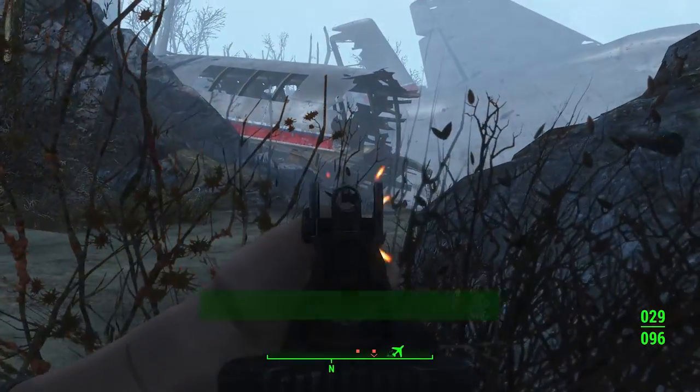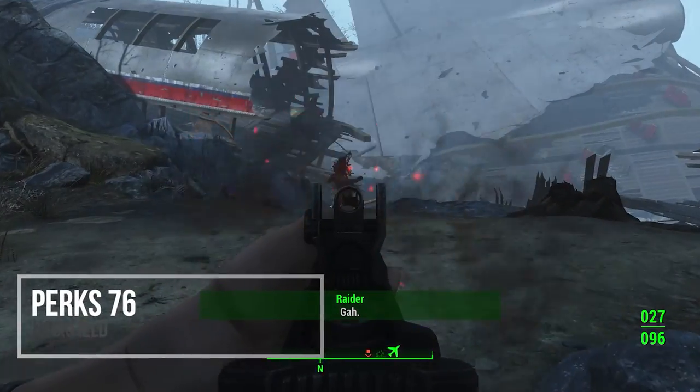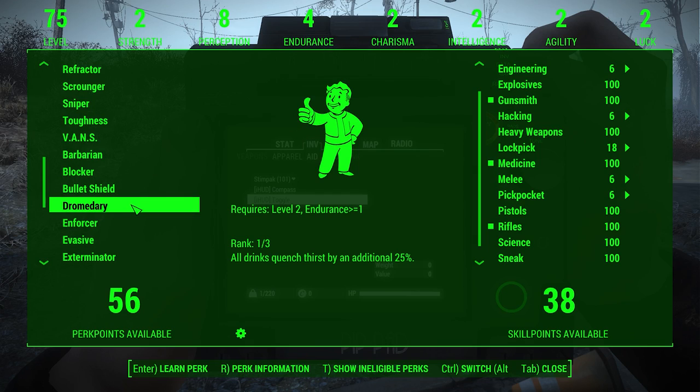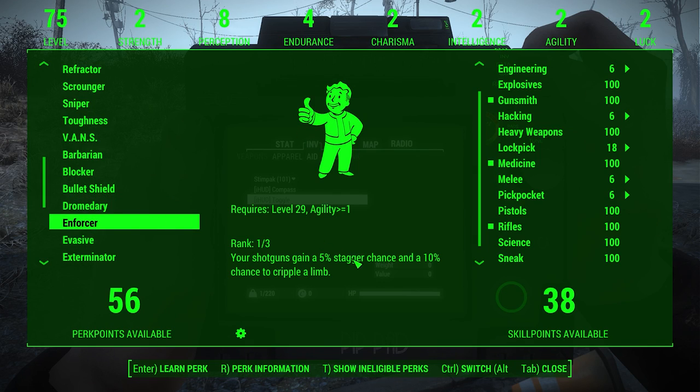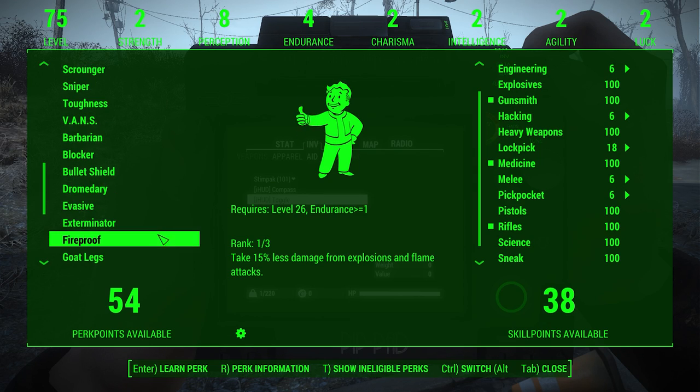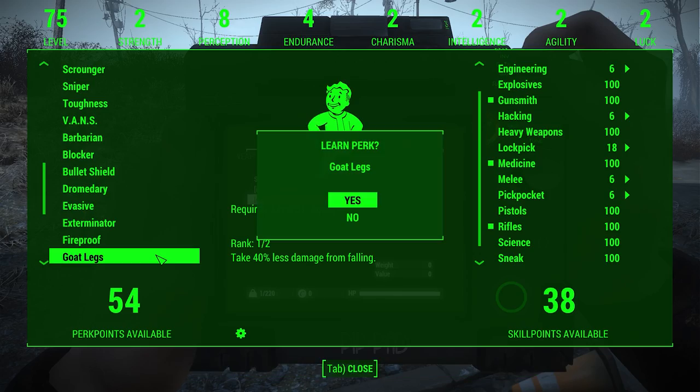The new and exciting thing on the block is Perks 76. This mod adds in some of the fan-favorite perk cards from Fallout 76, bringing these awesome features into Fallout 4. In total, 20 perks are added, each having several levels and a special stat requirement to unlock each of those levels.